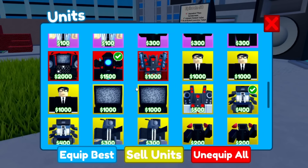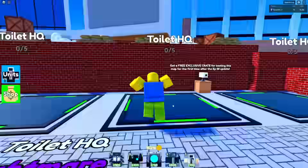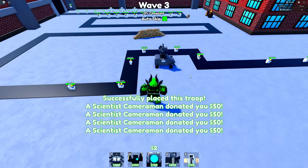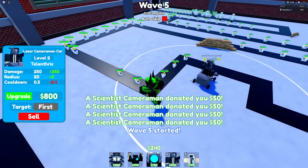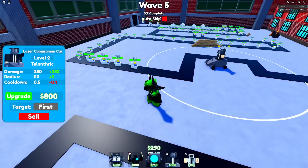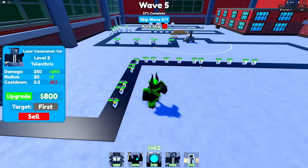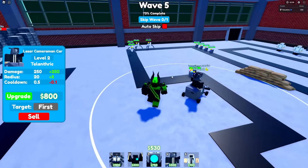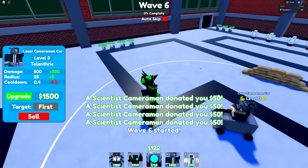After reconsidering, the laser cameraman car has a blue laser. So let's try starting with that and see if it works. We're definitely not starting with a jetpack or mech. We got the laser cameraman car down, and we auto skipped and got the 0.5 second upgrade. We're actually getting all the toilets this time, and we do 250 damage. This is actually working out. I just need to stop skipping and we're already on wave five. Only about eight small toilets got passed in the very beginning.